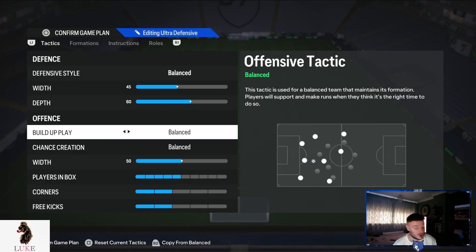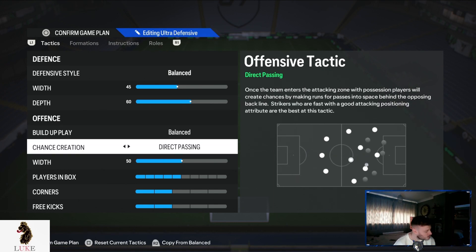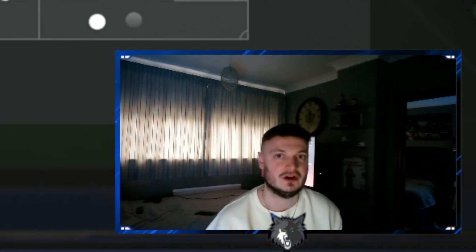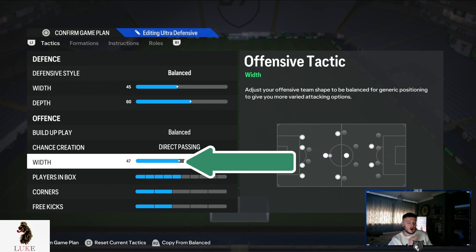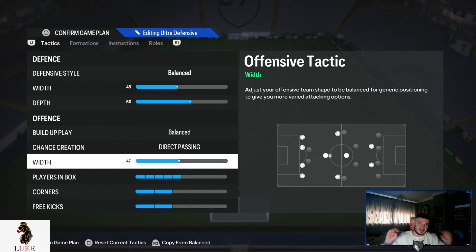The offensive build-up play and chance creation — I'm going to go into zero detail. It's going to be Balance and Direct Passing, your absolute bread and butter, and it will be all this year as well. For the offensive width, I actually go a little bit more narrow — down to 47. I really like where my left wing back and right wing back are, but I just want to make it slightly more narrow so they aren't hugging the touchline — just two or three yards inward. It means when we lose the ball we're in a great position to press, and we also have the option to cut inside with our wing backs if we don't want to abuse the byline meta.